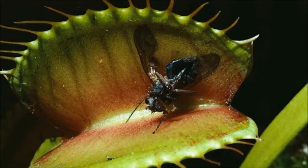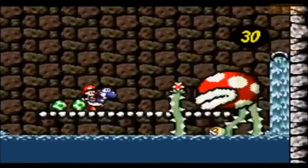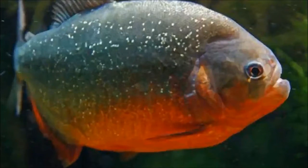The whole factor of piranha plants spitting out flames may be related to the acids that Venus flytraps use to digest their prey. Either that, or it's more similar to the fiery nature of the piranha, the other creature it is named after.